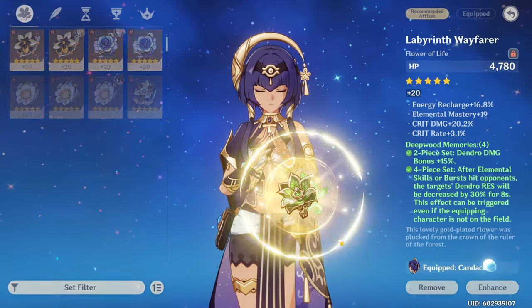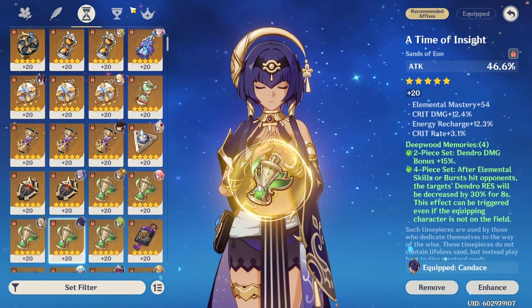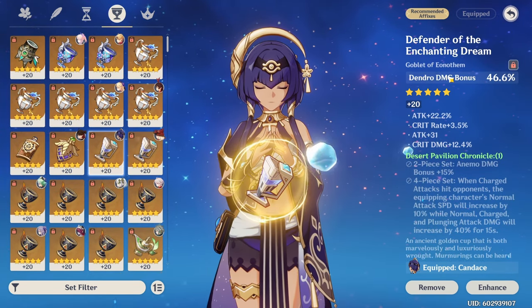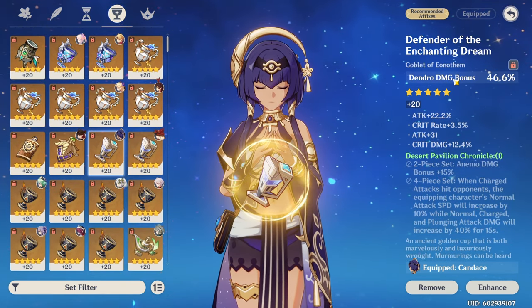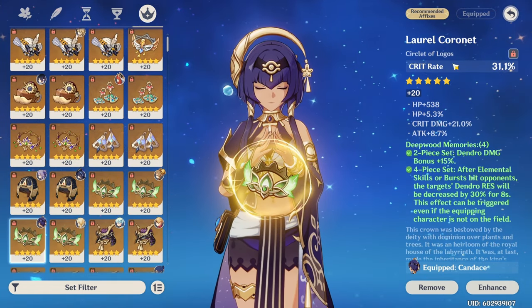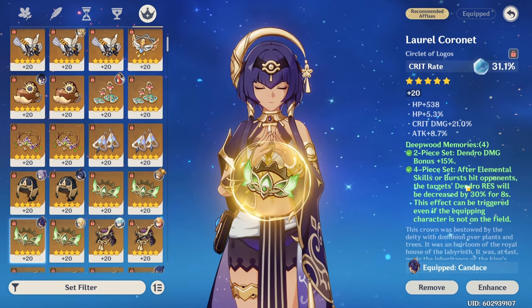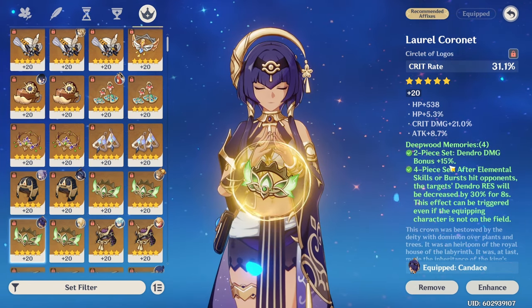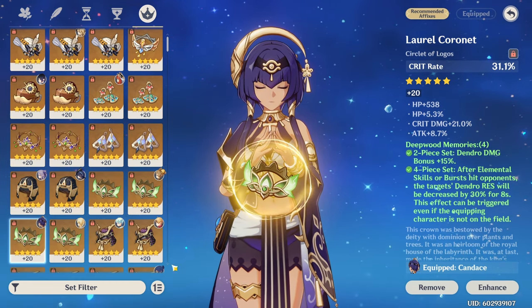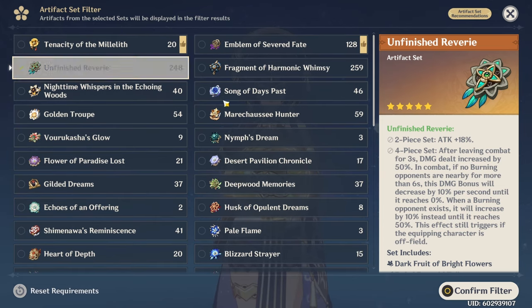As for artifacts, it's pretty straightforward. Just look for the substats mentioned earlier. For mainstats, the sands is definitely attack percentage. For the goblet, this is probably theorycrafter territory, but my guess is dendro damage is still higher value than attack percentage. For the last slot, it's definitely crit or crit damage — I'd be very shocked if it wasn't. For the set, Deepwood Memories can be quite good, especially with dendro resonance using a character like Nahida. Otherwise, the new set that grants extra damage when burning enemies are nearby is really nice for her as well.